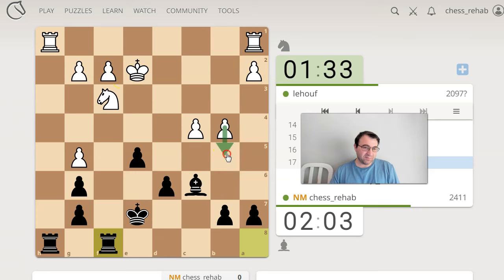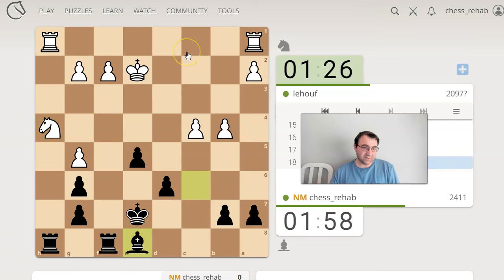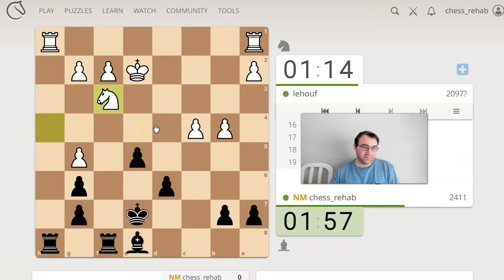He might play b5. I'm not horribly scared of that move or anything. He played there, which is actually a little frightening. I have to defend g6 — knight g6 check was a big threat. But if he didn't come back right away, I could have made some progress.